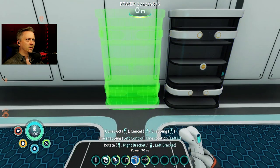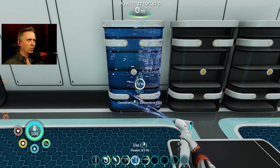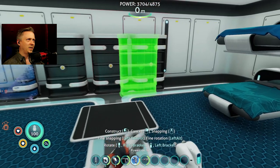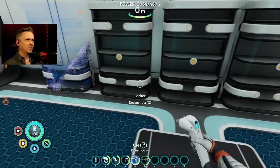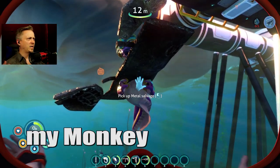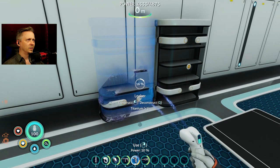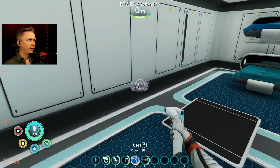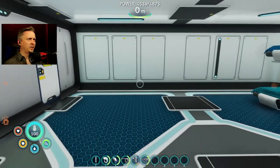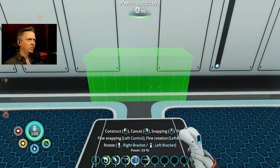For the lockers I'm just gonna go side by side along the length of the wall - simple, straightforward. Somebody's gonna have their locker close to one of the bathrooms but they'll deal with it. I need some titanium - yes, bring me metal salvage, my monkey minions, do your jobs. I don't have enough room for all of these to be flush against the wall so it's going to stick out a bit. We've got six lockers for six beds.